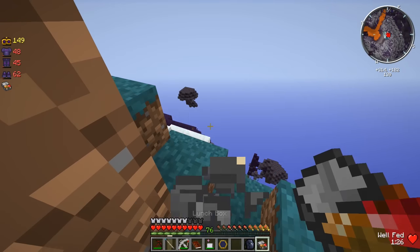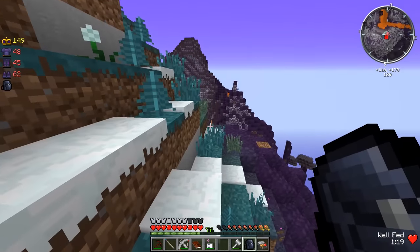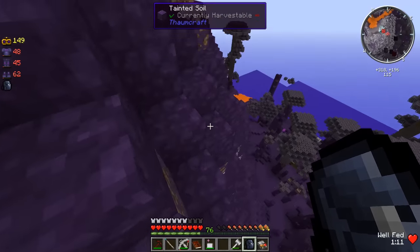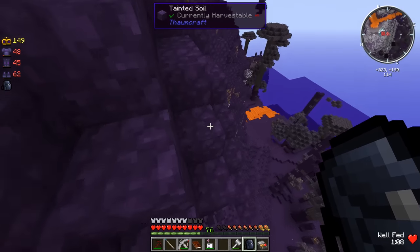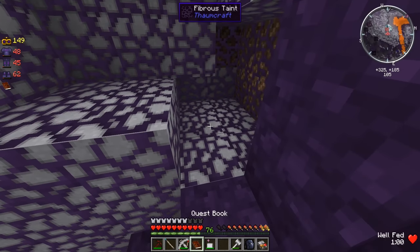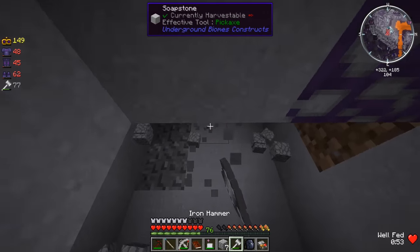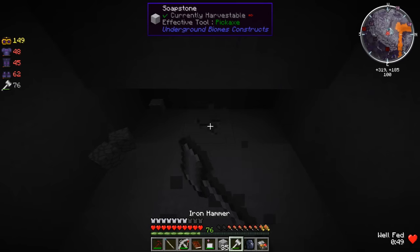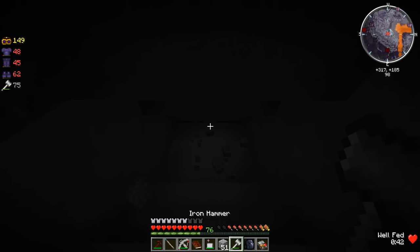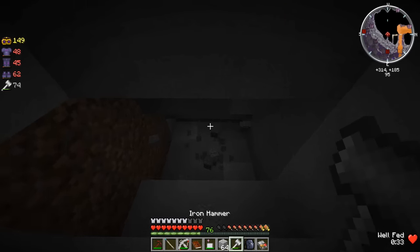We haven't been here in a while - gonna have quite the adventure. Let's get ourselves the hammer as well so we can break things faster. Now the hard part - where are we going to find this little cubby hole that we dug? I know it's on the side of the mountain but I don't know where exactly. Is this it? I guess we'll just dig into it anyways and get all this taint out of here. If we dig far enough down, eventually I think we're going to find it - hopefully we'll find some netherrack here in a bit.